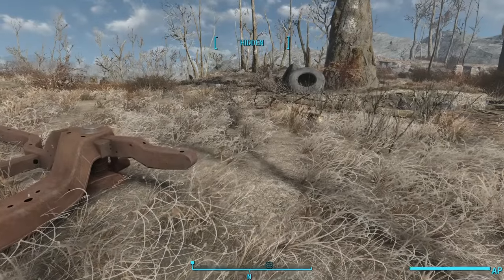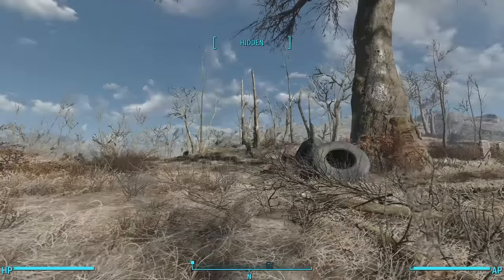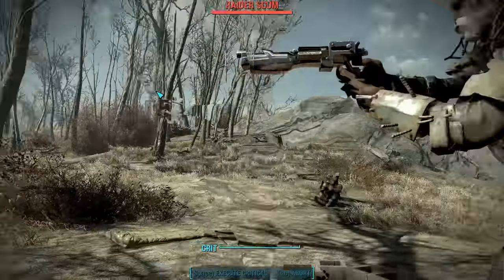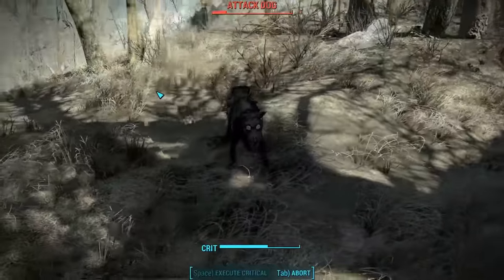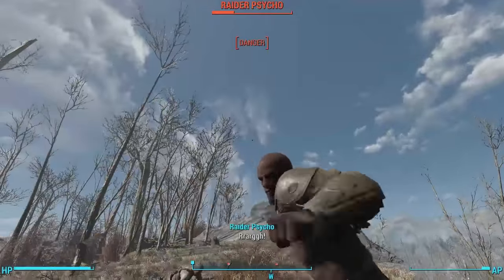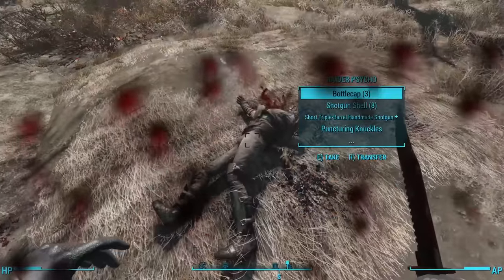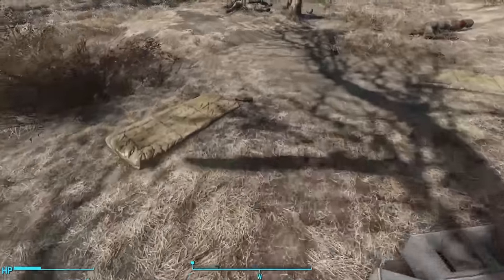There are quite a few sights to see if you walk just northeast of the Red Rocket truck stop. One of the first things we come upon is a small raider encampment. This small camp has three raiders and one attack dog. The reward for defeating these raiders is one cooler, which in my game had some Buffout, and a bed to rest up.